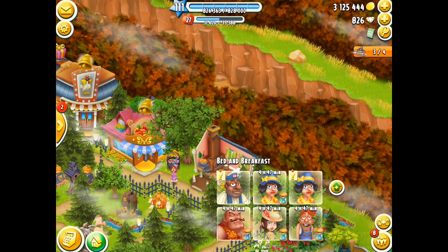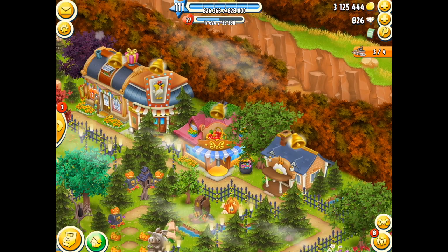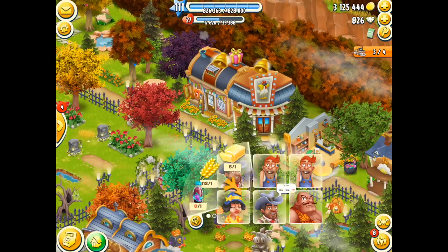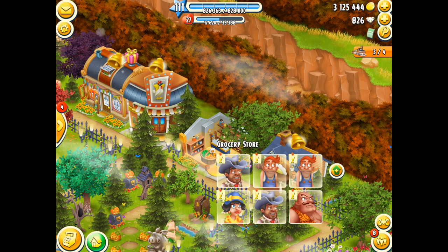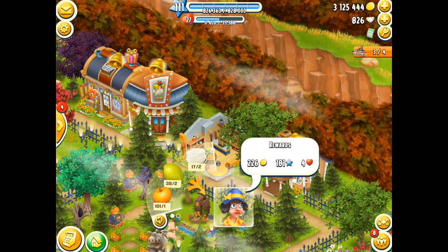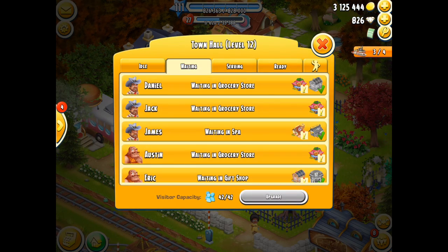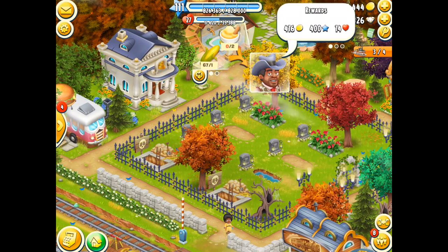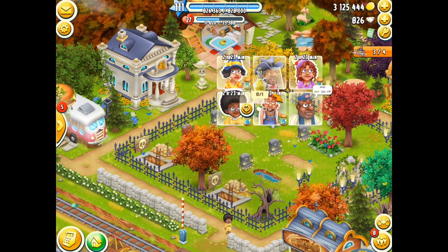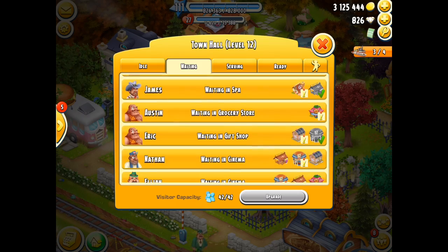I'm not going to spend 69 diamonds to speed up a visitor — not going to happen. I can ask my hoodies or friends for support if I need to. Scrolling down through the visitors, serving them, giving them their goods, ignoring the ones I can't do and doing the ones I can. Now every time I go back to the building it resets to the idle, so I have to go back to the waiting tab. Actually tapping on the building directly is a lot faster than serving through the town hall.